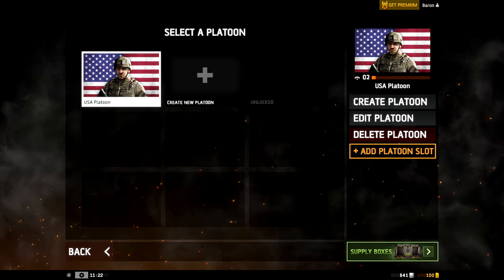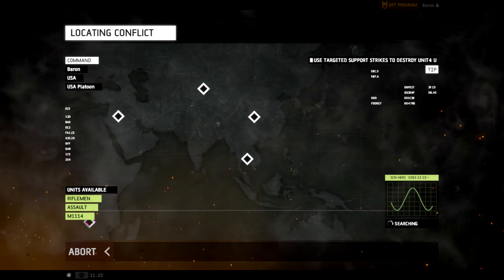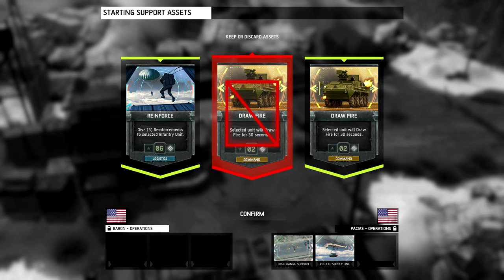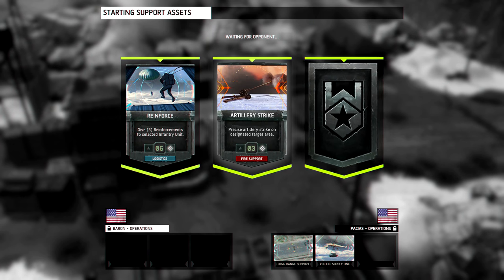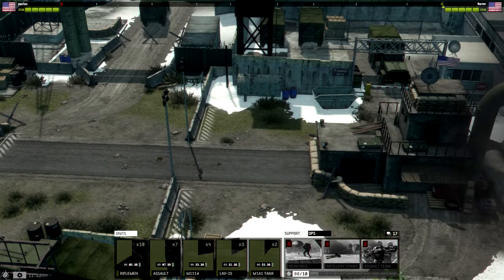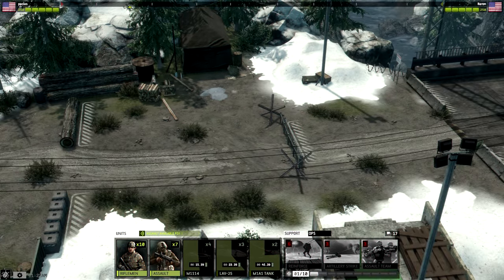So we're going to use this platoon and go back. Now let's get into a battle — we're going to use our USA platoon. It looks like we're searching for an opponent. That was pretty quick. Are we versing AI? It's quite possible. Last battle I fought a guy named Max and he kicked my butt. I basically just spammed units. Guess what my strategy is this time? Keep or discard assets. We get an artillery strike and assault team — that's pretty good. We're fighting someone named Paseas. Here you can see the one main area of attack — classic Warfare series gameplay — with a little timer until my units become available.